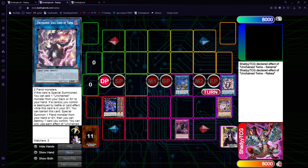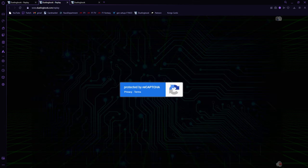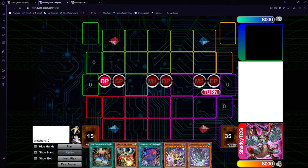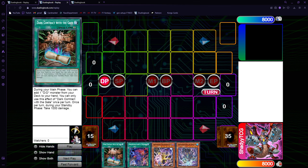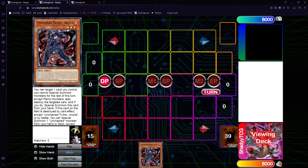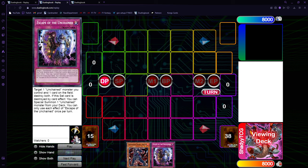Now these replays are going to show that sometimes when you get Nibiru'd, you have the option to just make your normal board of Rage, Trap, and Caesar instead. For decks that don't really care about Griffin, sometimes making Griffin will be bad for the matchup.